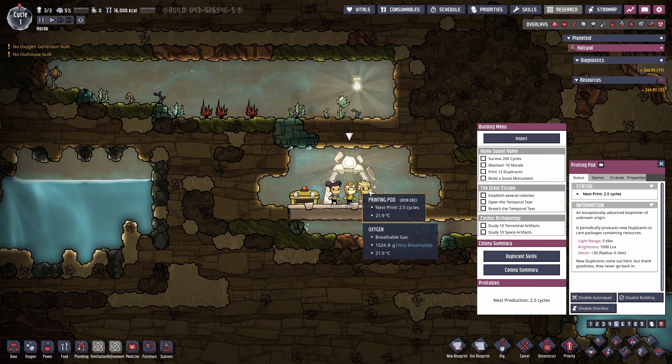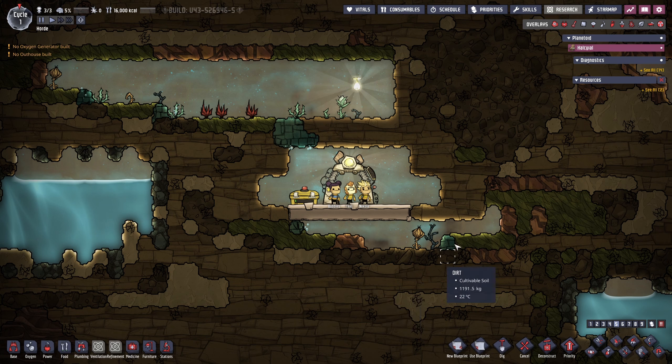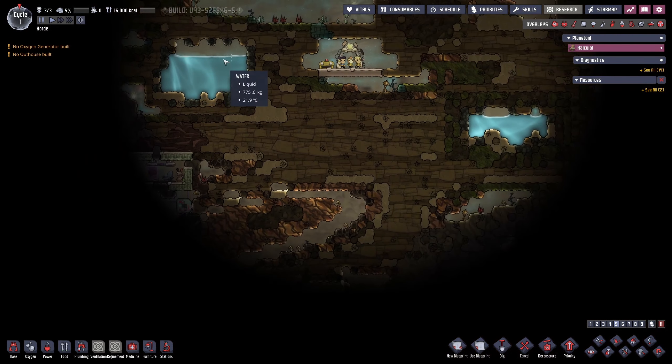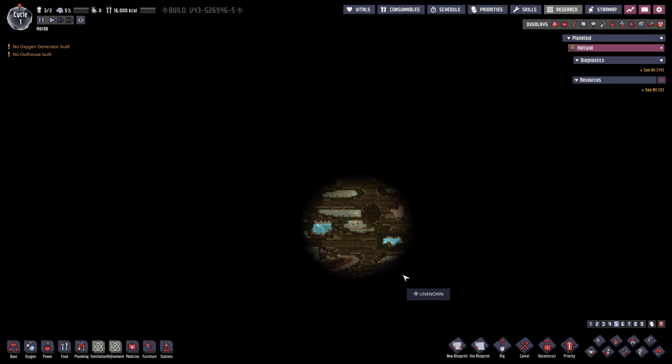We basically have our printing pod — this is where we bring new duplicants and new items. Each of these squares is made of something, for example sandstone, algae, dirt, or even oxalite. Oxalite produces oxygen, by the way. We have some oxygen here and another cluster there, but over time it will consume itself and stop existing. We have some water here and there, which is fantastic — it's a good way to start.